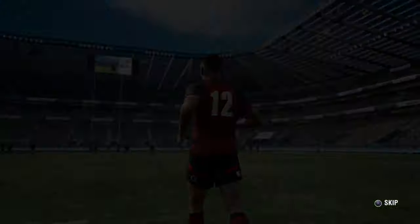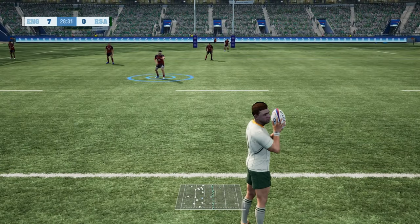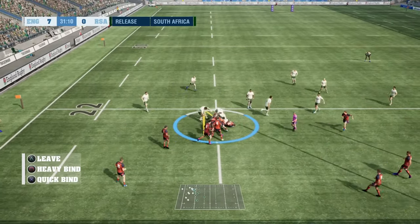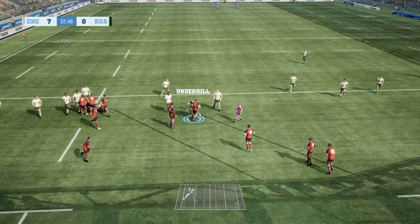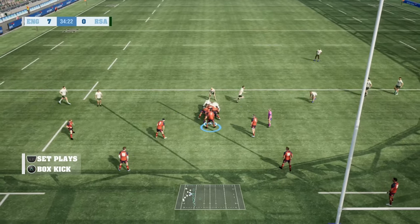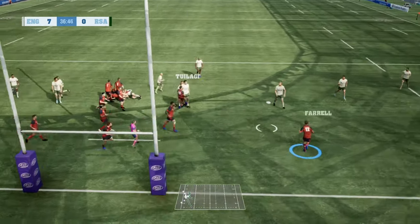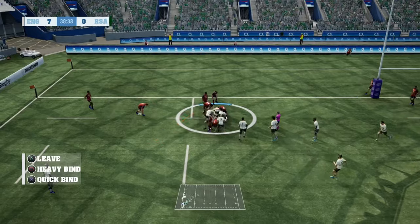One of the things that really winds me up is the ping pong passing. You could be on one side of the pitch and the AI will ping it right out to the far winger when there are about seven or eight players in between. I just don't like that — it's not realistic at all. You don't see it in real life rugby. You can pass and skip two or three players, but seven or eight sometimes — it's just unrealistic.